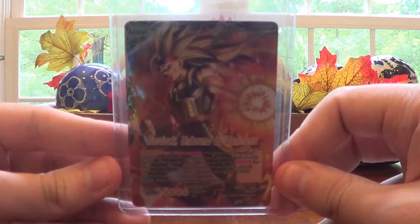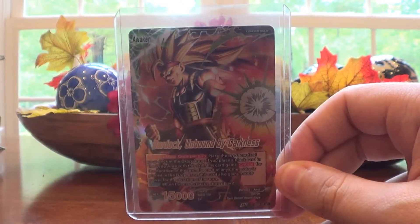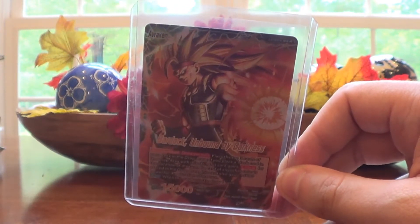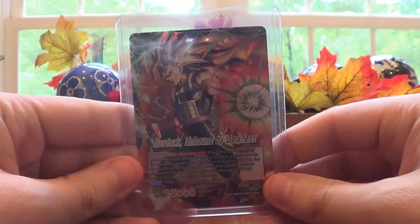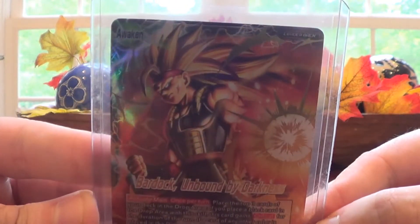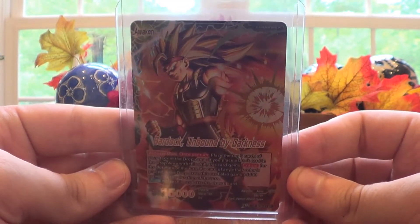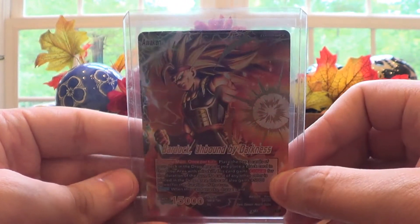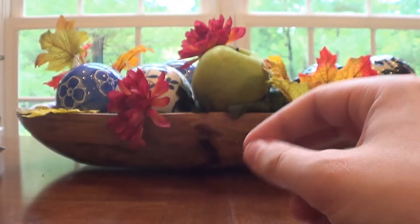Then we have Bardock Unbound by Darkness — it's like a Super Saiyan 3 Bardock. I feel like this might be from Dragon Ball Heroes or a video game. I'm not really up to date on Dragon Ball lore. On one side you have The Masked Saiyan, and then I guess he breaks free of the mask — bada bing bada boom — Super Saiyan 3 Bardock! The hair was always really cool in Super Saiyan 3, though the eyebrows were weird. Really cool card. So all of those are for sale as singles.